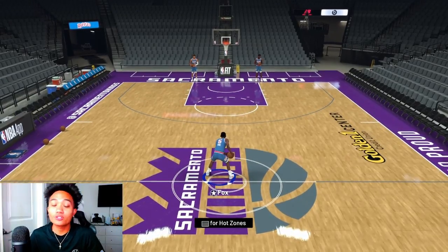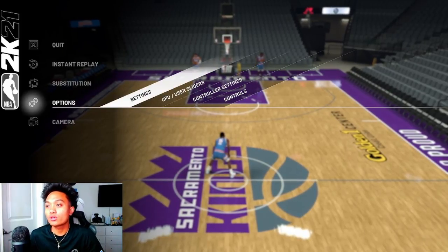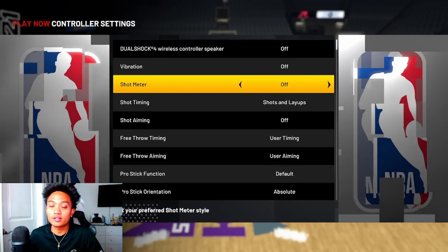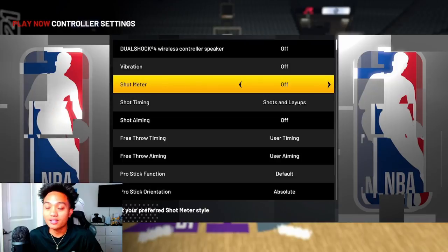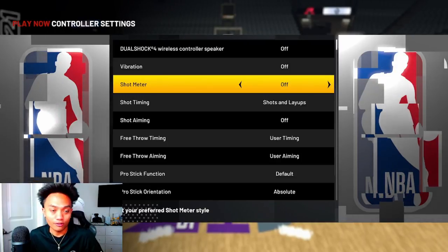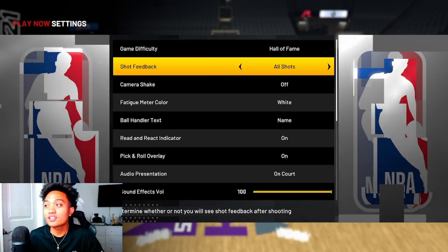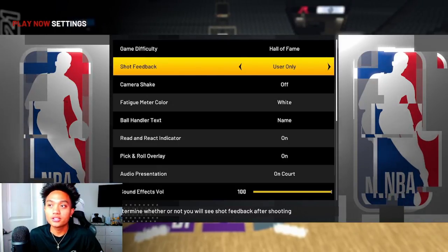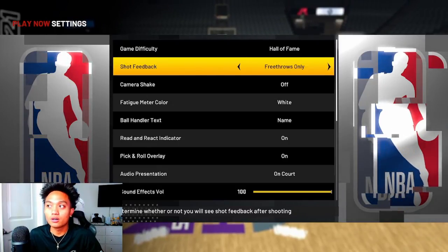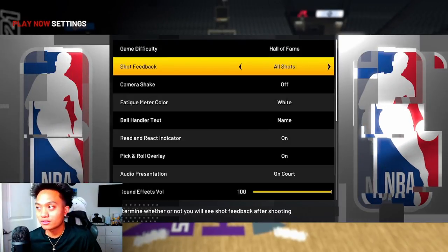First and foremost, go to your settings — you can do this in the main menu. Go to controller settings, scroll down to where it says shot meter and turn it off. You don't want it on free throw only or on — you want it off. Then go to shot feedback and turn that on to all shots, not off or user only, because all shots helps a lot when you're playing against an opponent.